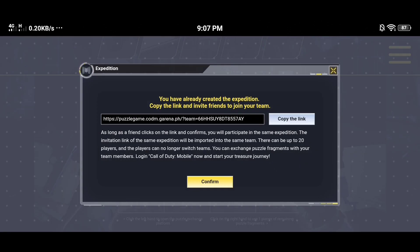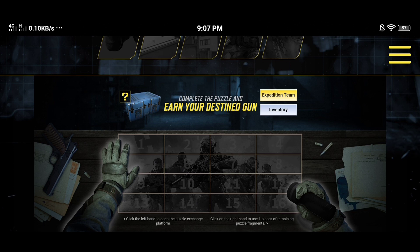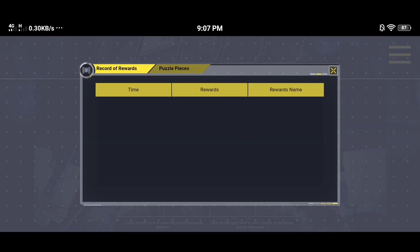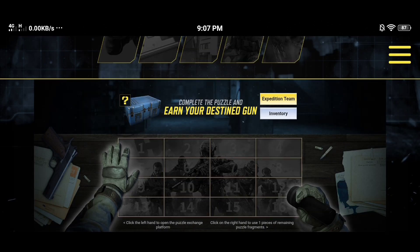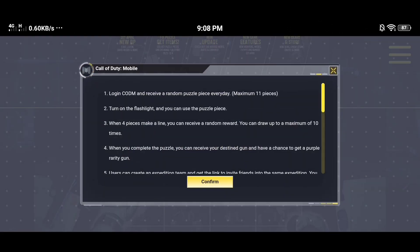This event is available for Garena server. There are two hand icons with instructions at the bottom. Click the left hand to open the puzzle exchange platform, and click the right hand to use blank pieces or remaining puzzle fragments. When you have a chance to open the puzzle, the right hand will light up and show you what number you got. You can also exchange duplicate puzzles with your team. Once you get four puzzles in a single line, you get random rewards.